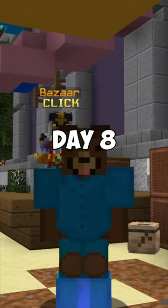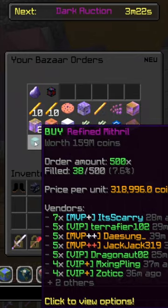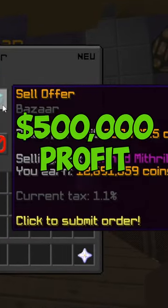This is day 8 of Bazaar Flipping. We'll start out with Refined Mithril where we spent 12.1 million and we're gonna sell it back for about 500,000 profit.